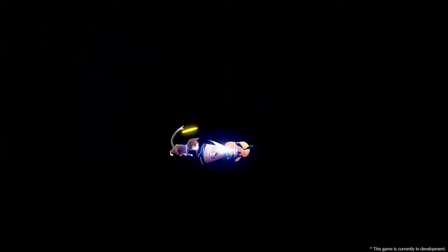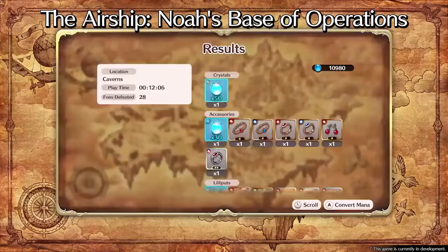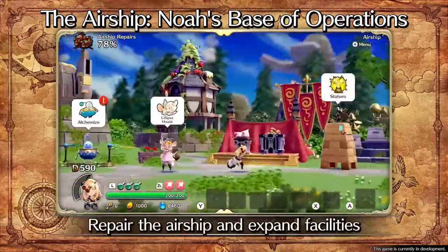If Noah gets knocked out while exploring, she'll be returned to the airship. Any Lilliputs or accessories obtained will be converted into mana, which can be used to power up Noah, repair your airship and strengthen your bond with Lilliputs.